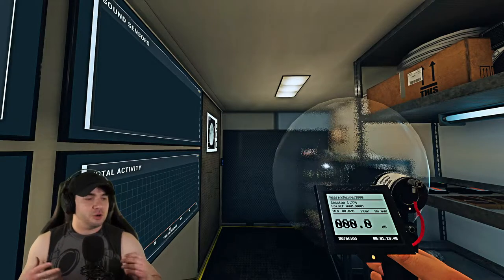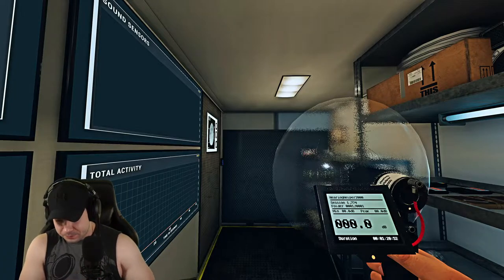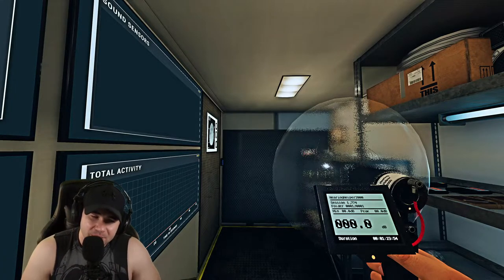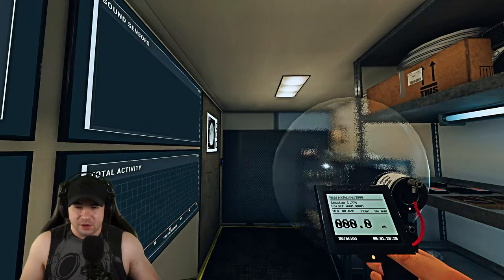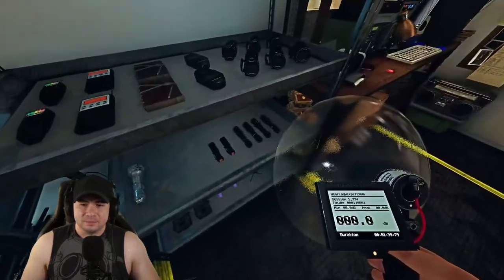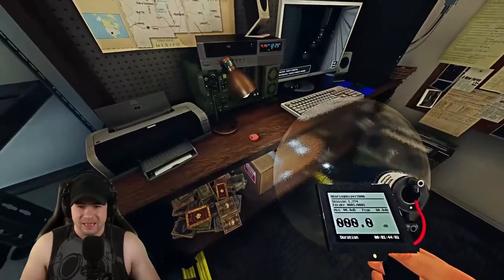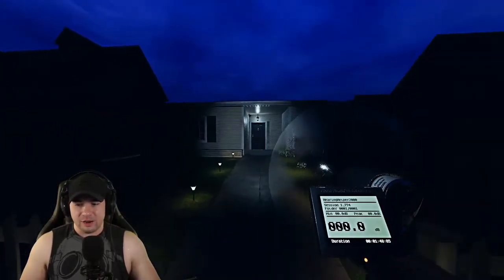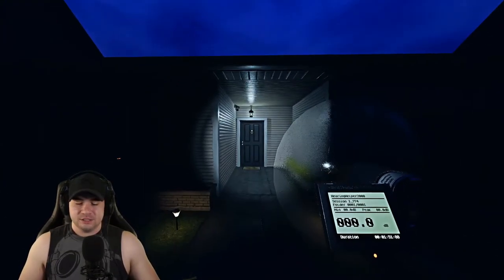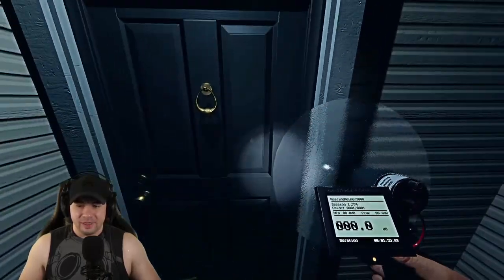You might be wondering what the range of this thing is. The parabolic mic has a range of 30 meters distance, six meters wide, like a cone. So it works at a pretty significant range. Some people say it's good for bigger maps, but I'll get into that later in the video. Let's get in here on Tanglewood and see if we can get some readings to show you the parabolic mic in action. Right now we have a zero decibel reading — it only works on the inside. When we get a reading of something being moved, that decibel is going to increase.